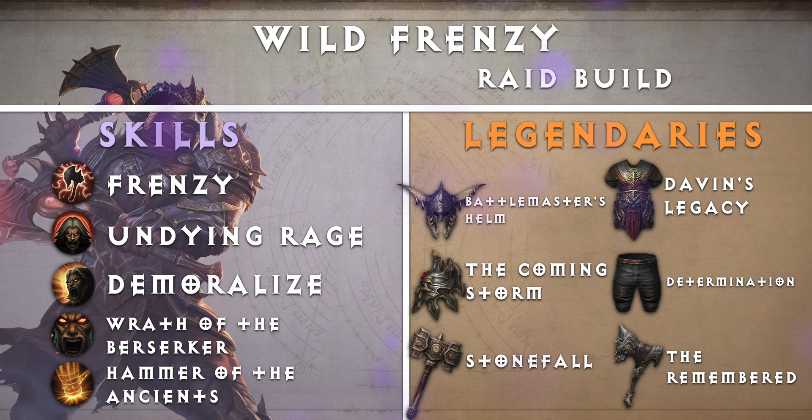Now let's take a look at our raid build, Wild Frenzy. Wild Frenzy enables you to fight difficult bosses from the Heliquary, Path of Blood, and Kion's Ordeal. These bosses tend to hit extremely hard and test your ability to survive as you chip away at them. With this in mind, set your Barbarian up more defensively so you're not in the dirt right away.